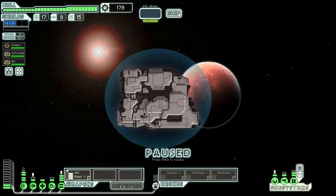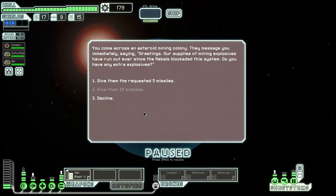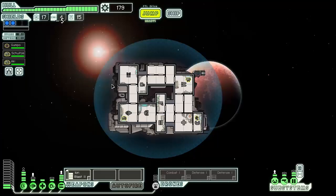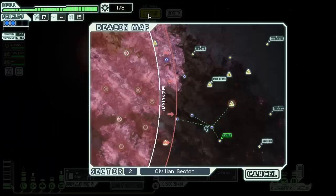You come across an asteroid mining colony and they message you immediately: 'Greetings, our supplies of mining explosives has run out — there are still rebels in the system. Do you have any extra explosives?' We give them the five missiles we don't use, and they thank us enough to have their engineers repair some of the ship. Nice.